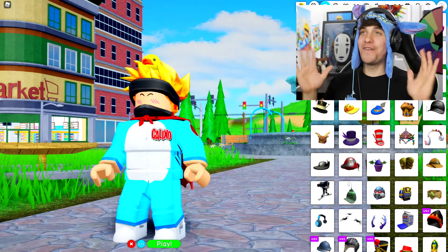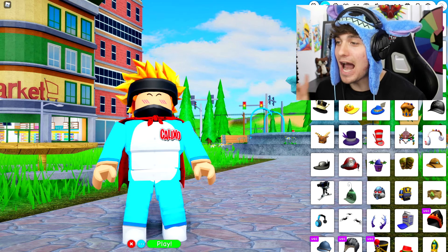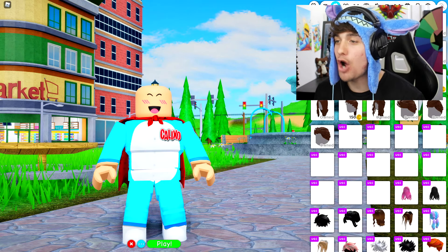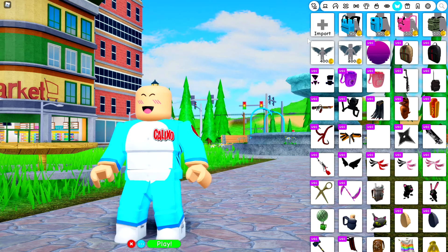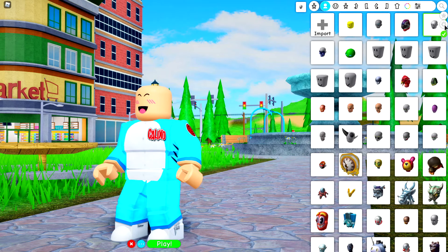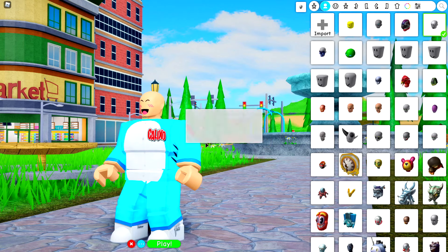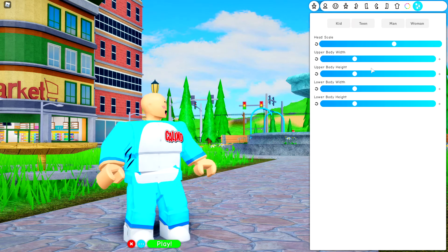And I'm gonna show you how to make it! So first things first, what you need to do is head to the avatar editor and remove everything you are currently wearing so that you are your base model. Once you have done that, come to the hat selection or the head selection and equip yourself the Arthonormal head, just like this! It doesn't look so normal right now, but trust me, it will do!